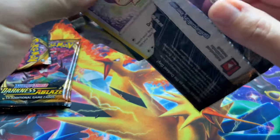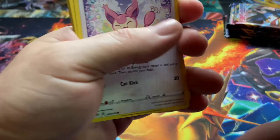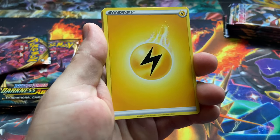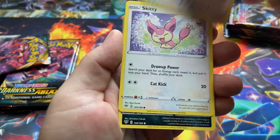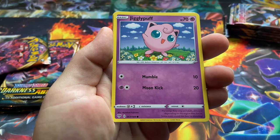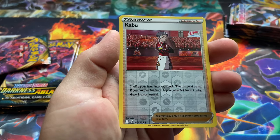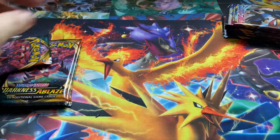On to the second Darkness Ablaze pack. I'm going to try to make this not too long of a video. Starting off with electric energy, Turbo Patch, Dartrix, Stantler, Skiddo, Deino — I know it's Deino but I like calling it Dino, you know, Flintstones vibes. Jigglypuff, Dunsparce, Klink, reverse Kabu, and a Golurk. So far no big pulls, but that's okay.